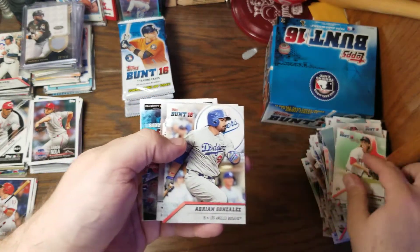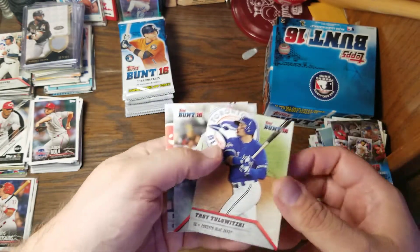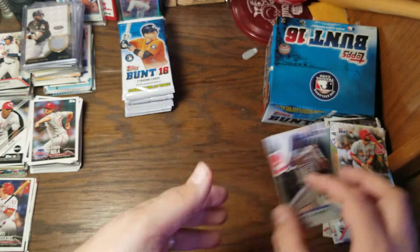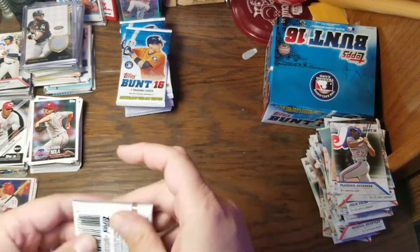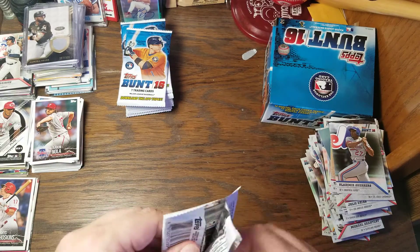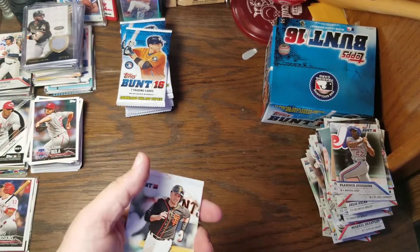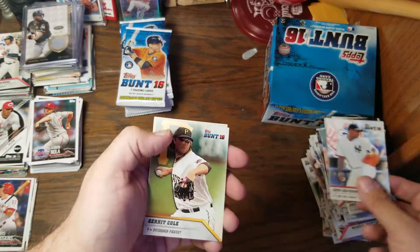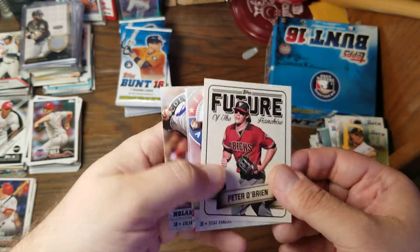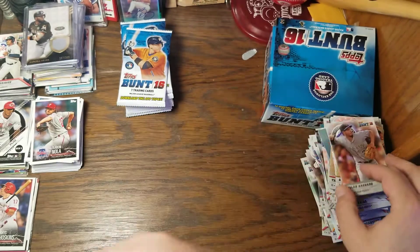Henry Owens rookie card. Adrian Gonzalez. Jon Gray. Digital Pack. Troy Tulowitzki, Matt Carpenter, and Vlad Sr. from when he was with the Expos. Vlad was with one of those Ranger playoff teams — he wasn't there long, but I like him for the time he was there. Buster Posey, Luis Severino, Gerrit Cole, Future of the Franchise — Peter O'Brien. Adrian Beltre, Barry Larkin, and Nolan Arenado.